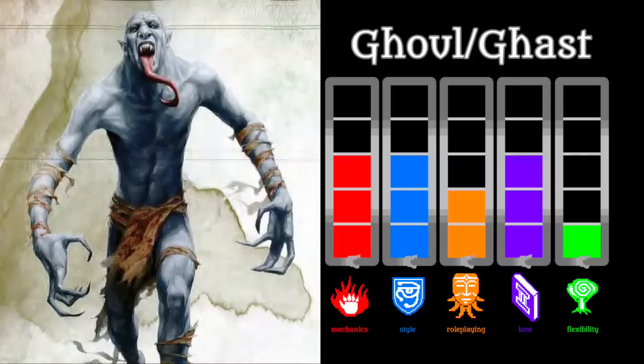Remember the ghoul I just mentioned? Here we have it — the classic graveyard-haunting, flesh-devouring undead. The Ghoul is stuck at the bottom of C-tier due to being a very limited type of monster. A ghoul wants to eat — that's basically all it does. It retains some of its sentience, which helps its role-playing potential, but only marginally. The Ghast is a bit smarter and has a stench ability, but it's not quite different enough to warrant its own entry.